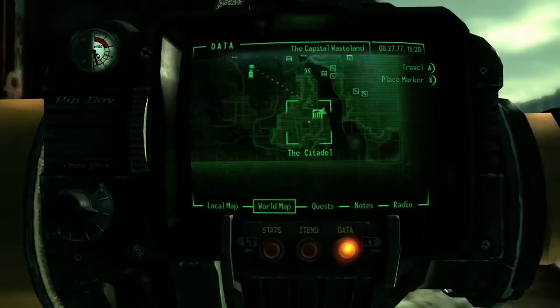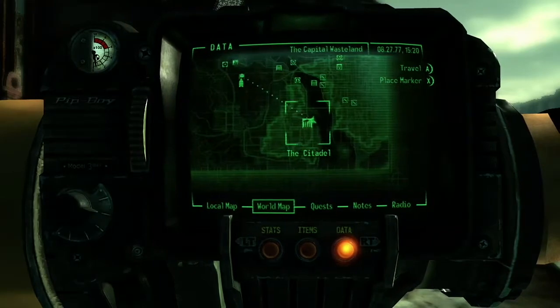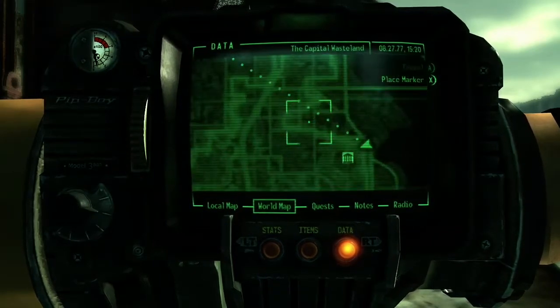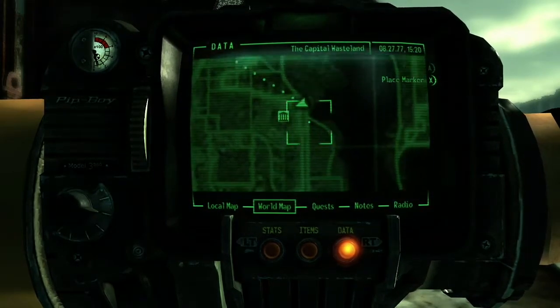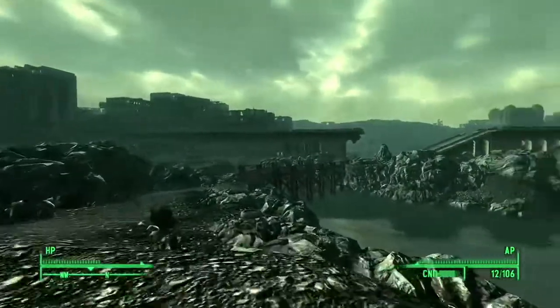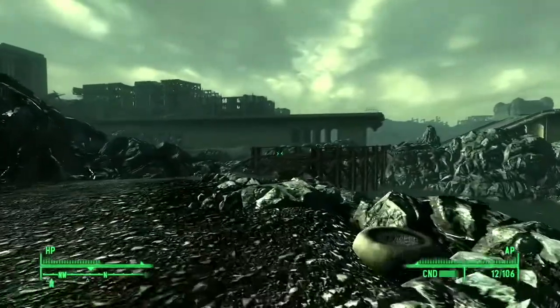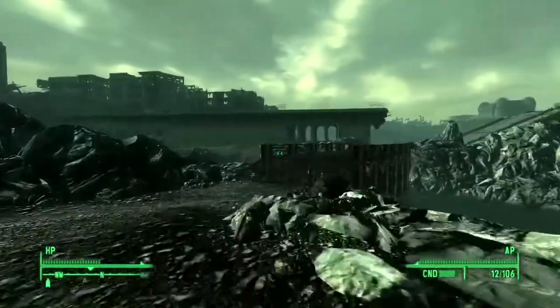Alright, so the first thing you need to do is go to the Citadel — that's the Citadel right here. It's sort of on this corner, between Vault 101 and Megaton. Next thing you're going to want to do is cross that bridge, and then go behind that other bridge you see behind you — the big highway bridge. Let's speed up to that.